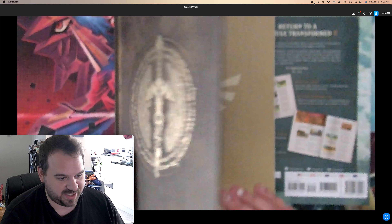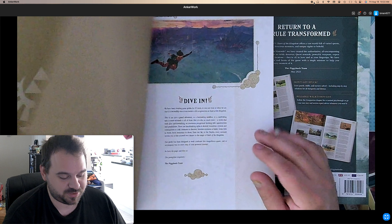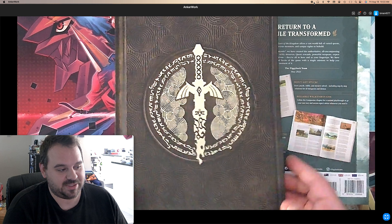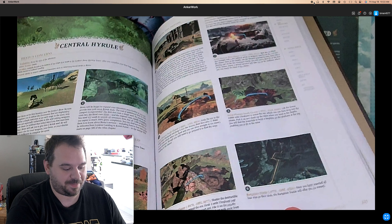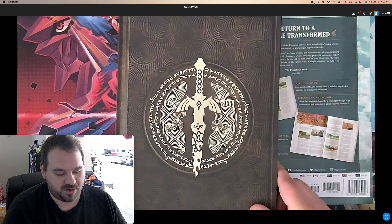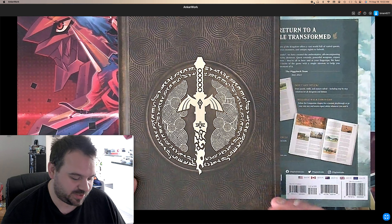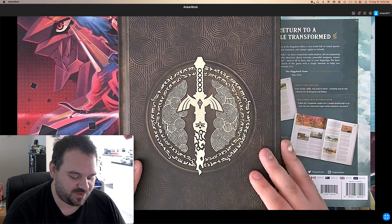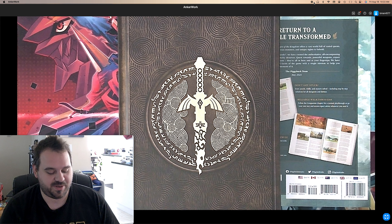Let us open up this book without cutting the pages. There we go. I left it all freshly wrapped for you guys — didn't even look at it last night when I got home. It's got a cool little 'Return to a Hyrule Transformed.' I really like that the Breath of the Wild one was a lot smaller, so they kind of space stuff out in this book. There's probably a lot of stuff they go through.